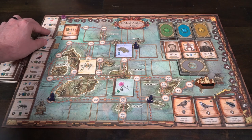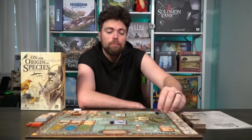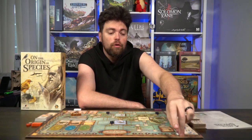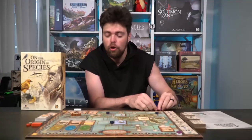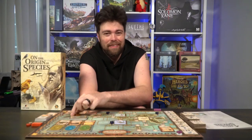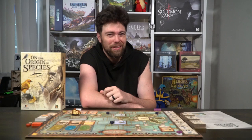There might not be every number — that doesn't matter, just place them in order. Then each player gets a turtle. Take that turtle and place it on the starting area in the top left corner of the board right before the one — it's basically the zero marker for victory points. Each player then gets eight observation cubes; give those to each player and set aside the rest. Take the Beagle and place it on South America right before the starting date.